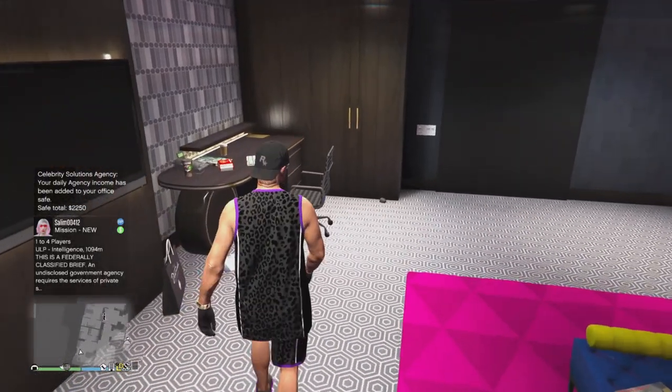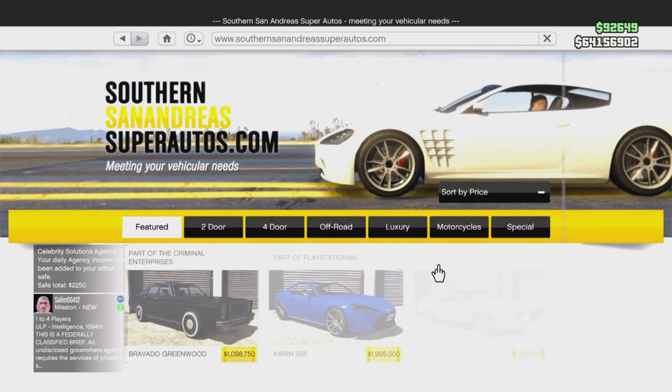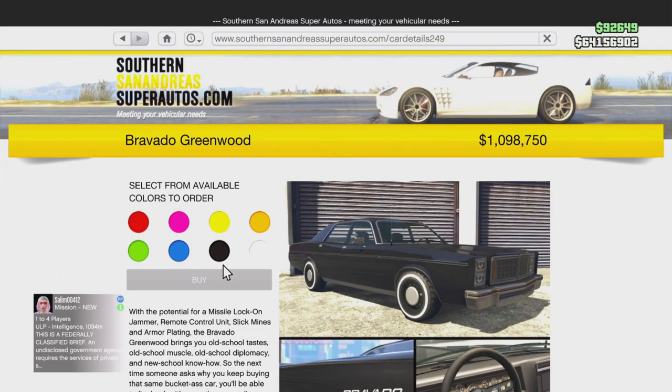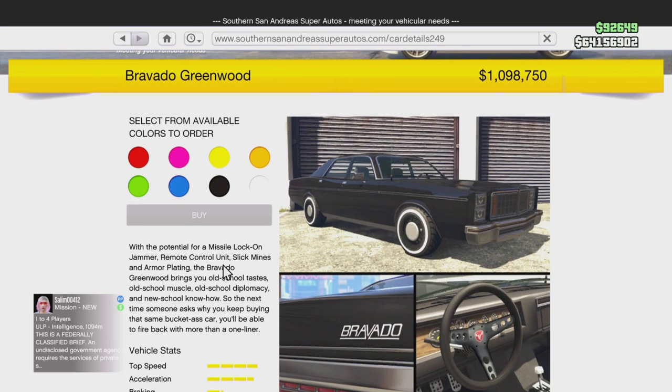Once you complete the mission, simply go to the in-game internet and visit Southern San Andreas Super Autos. You'll see that the Bravado Greenwood trade price has been unlocked just by completing that mission. I hope you found this informative — if you did, a like and subscribe would be highly appreciable. Bye!